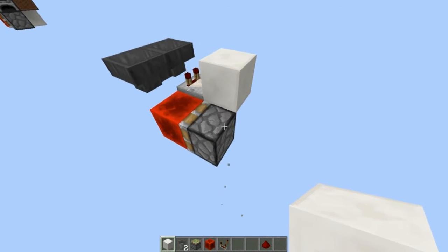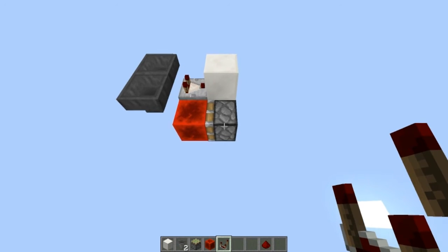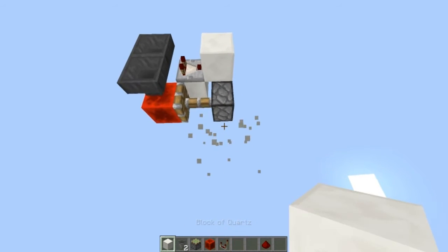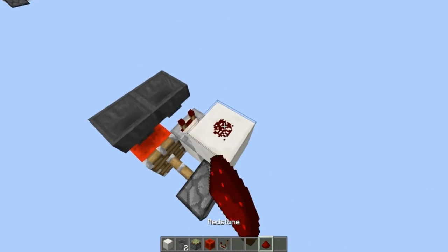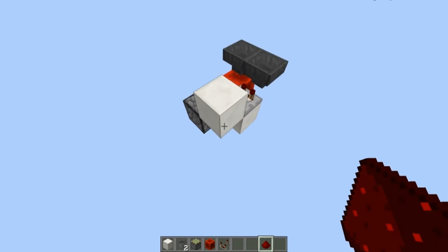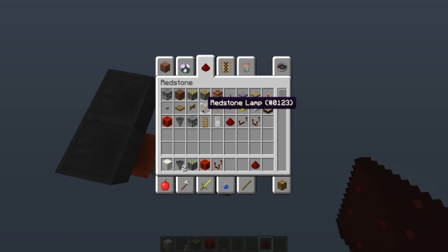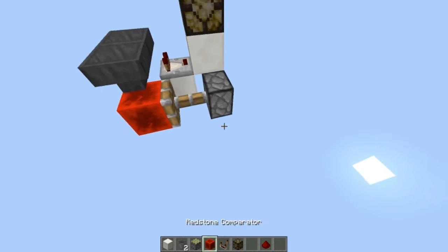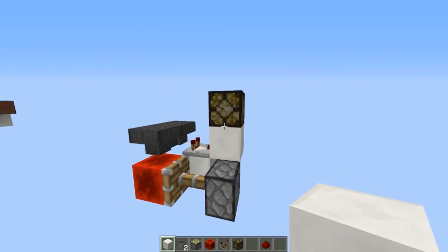For the last step, place another block here, knock out this one, and you are basically done with the pulse switch. To set it up, you only need to trigger it once and it should extend out like this. Now you should have your redstone signal right here — you can even put a lamp up here so you can see that it is your output.